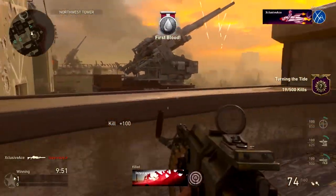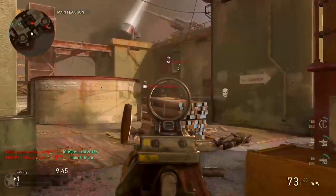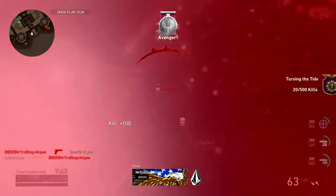What's up guys, my name is Ace and welcome back to another Gun Guide. This is the series where I go into great detail with all the stats of every one of the weapons in COD World War 2. In today's episode we're going to be covering the Stinger LMG.